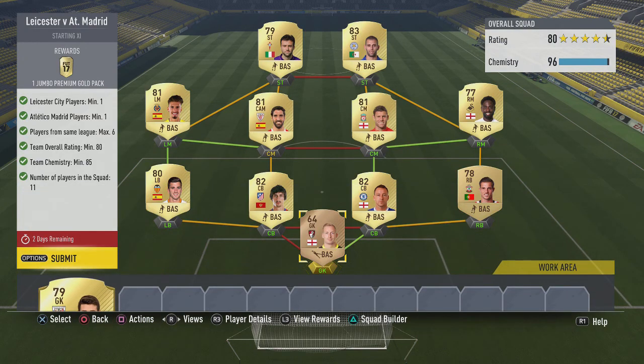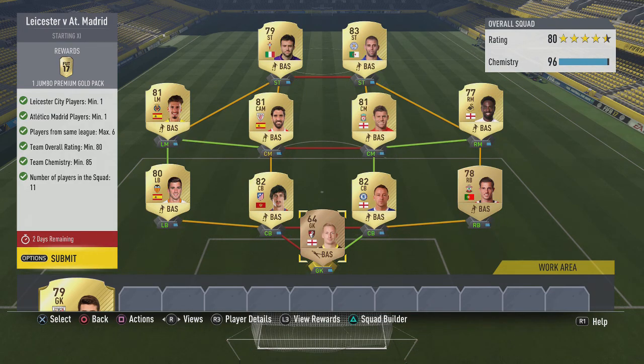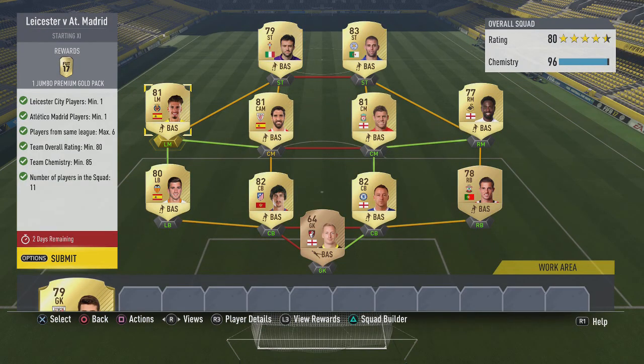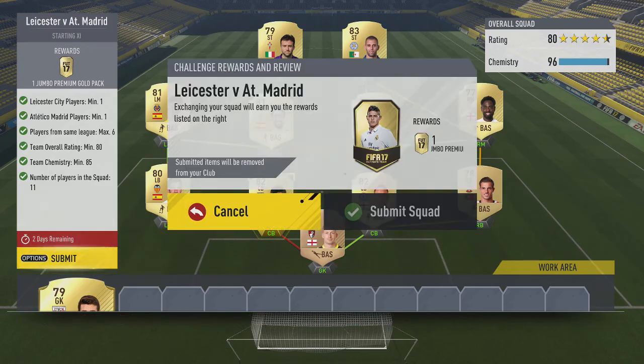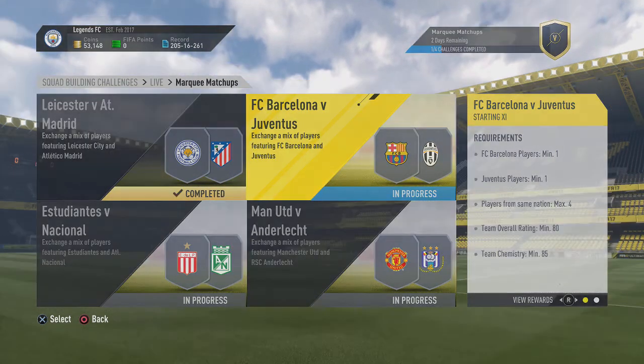As you can see, I've actually built the teams today — I know, it's mental, it's absolutely crazy. Here's the team you need. You don't need loyalty, so don't worry — I just have a few loyalty players. You have Rossi, a Spanish left mid, Garcia, James Milner, Dyer, John Terry — you know the players — Gaia, Savage. Nice and easy. You get a Jumbo Gold Pack or Jumbo Premium Gold Pack for that, so it's not too bad.